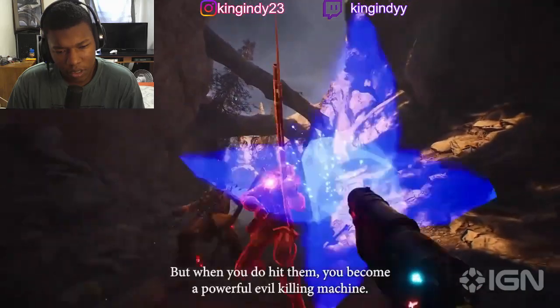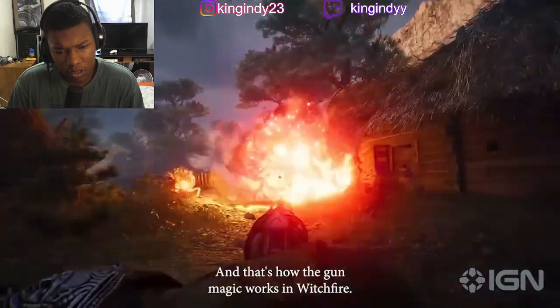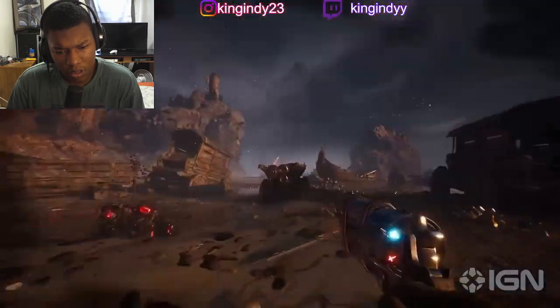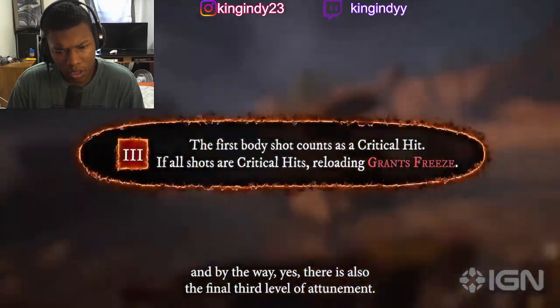You can only use it well if you hit your crits. But when you do hit them, you become a powerful, evil-killing machine. And that's how the gun magic works in Witchfire. Thank you for watching. And by the way, yes, there's also the final third level of attunement.